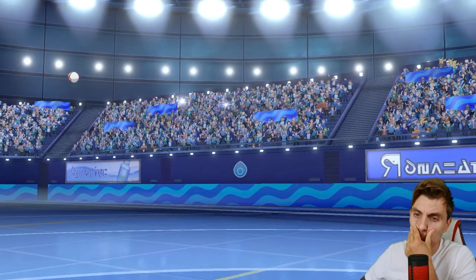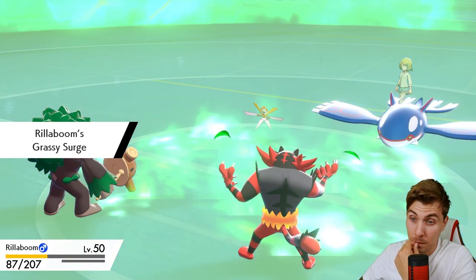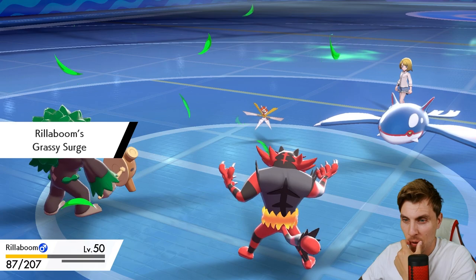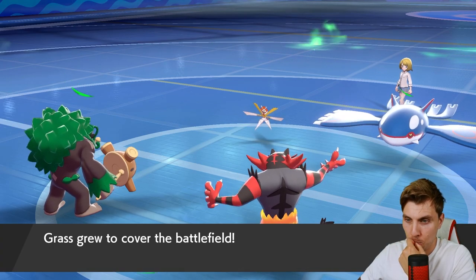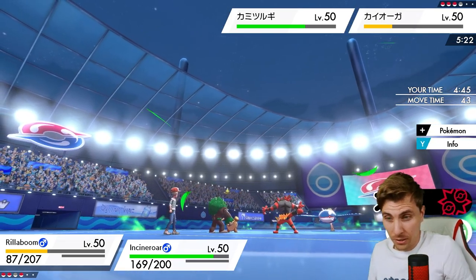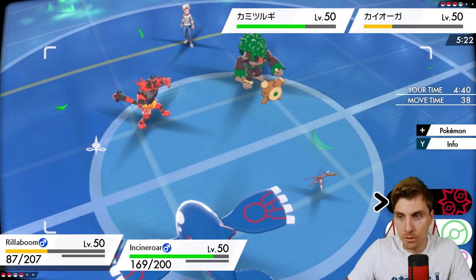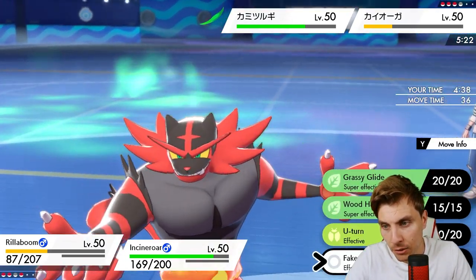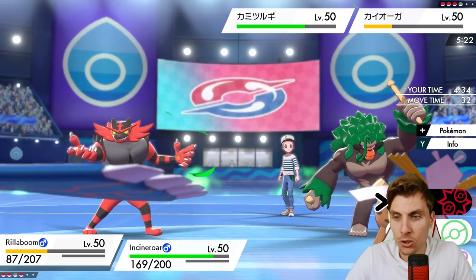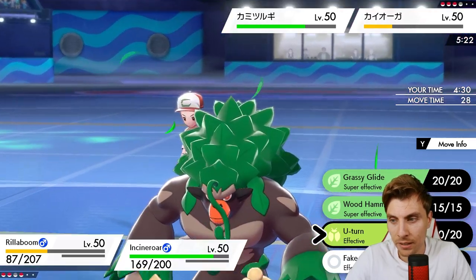What have they got in the back? They've got Kyogre and Incineroar. Incineroar makes a lot of sense to come in now, get Kyogre out, and go after Rillaboom. That's going to be really tough to manage - but we can go for Fake Out. Do they switch Kartana out and protect Kyogre? That would be the thing I'd imagine they'll probably do - we could predict them switching Kartana out.